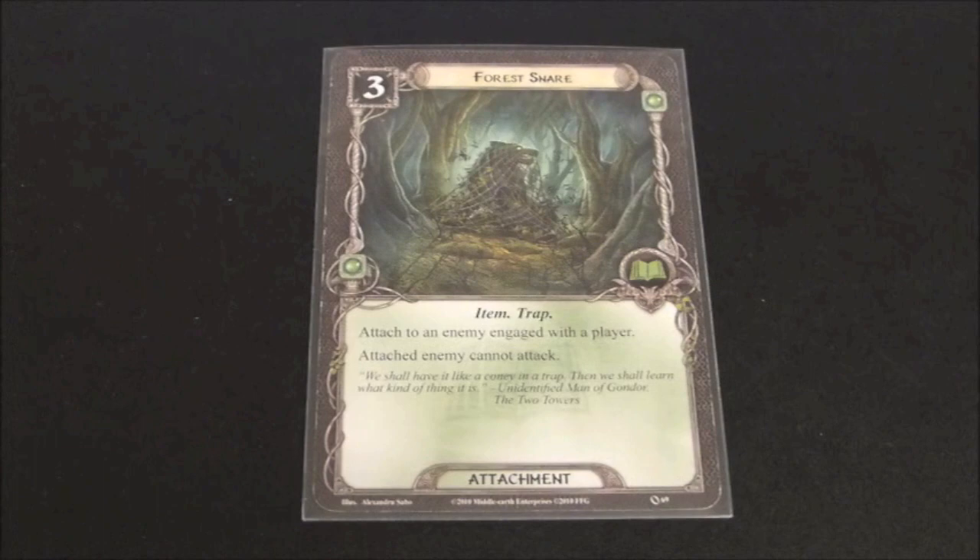Attached enemy cannot attack. This card can be very handy, particularly if you're in an encounter with a few really nasty hard enemies with lots of hit points and lots of attack value, and you just can't have them engage you. You can engage them, throw a Forest Snare on them, and suddenly they just sit there unable to attack.